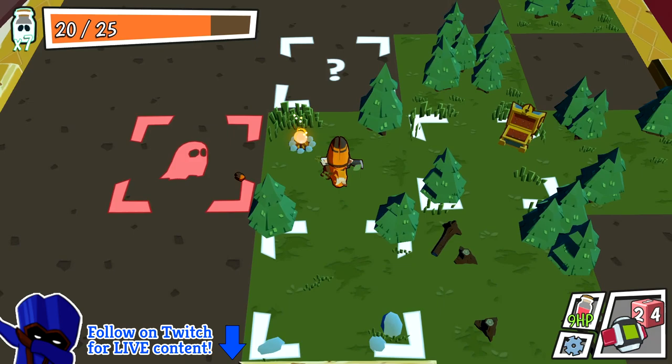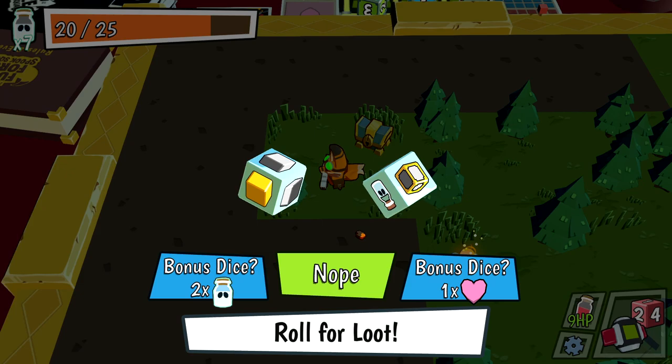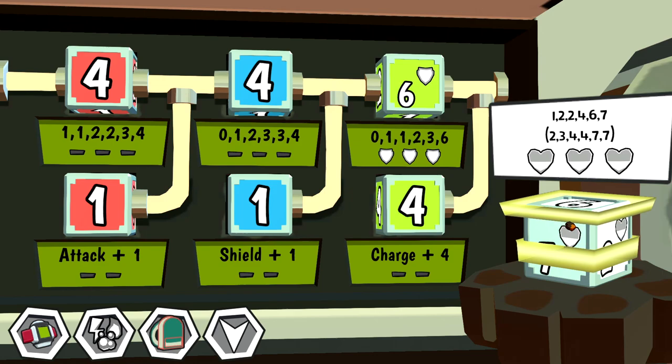I think this might be the exit to the level, so I'm not sure we want to go yet. Let's grab this chest — I'll grab it and I'm not sure there are any negative effects to exploring. This is going to be a mimic, I can guarantee you. It's not. Uncommon die and a potion in the chest — that seems really good. The die is 2, 3, 4, 4, 7, 7 and there are some hearts on it.